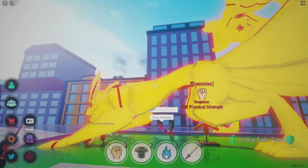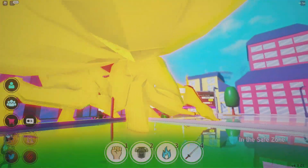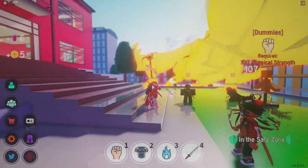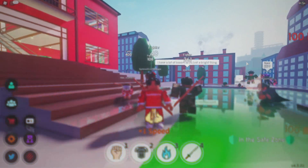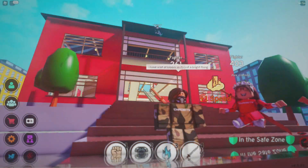You can see every individual line — it looks like a crystal, honestly. Looks super nice. But yeah guys — Anime Fighting Simulator. With RTX on it looks beautiful. I've got a lot of bloom so it's just a bright thing — you should definitely adjust that.